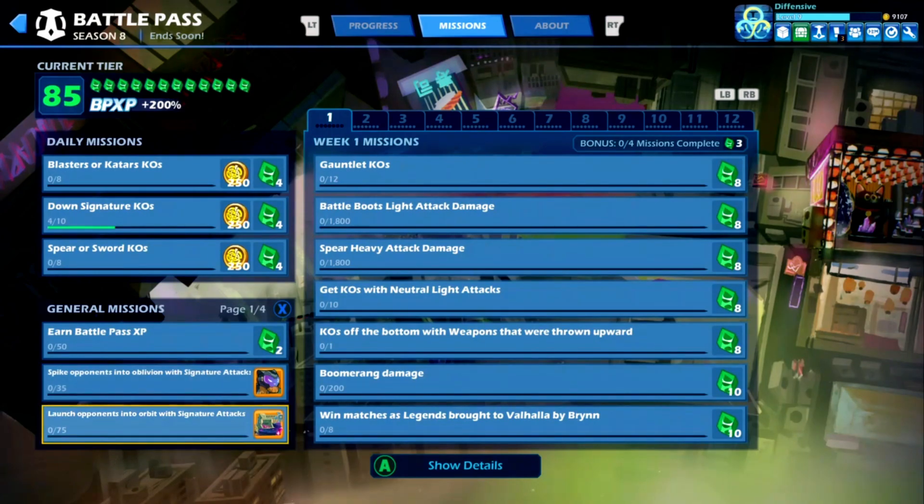For the level up podium, for the progression podium, we have launch opponents into orbit with signature attacks — the opposite direction. One's going up, one's going down. And again, that's on any legend of your choosing.